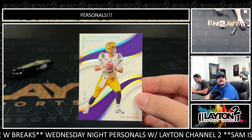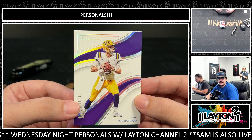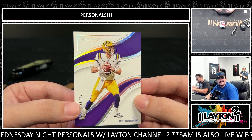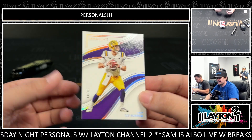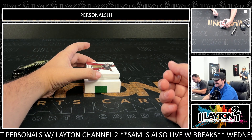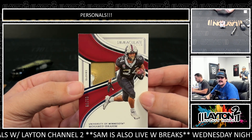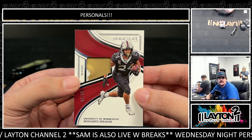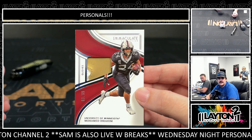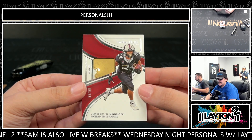Redemption in there. First up we got Joe Shiesty — Joe Burrow, LSU. That's Joe Shiesty, to 99. He was good at LSU, man. Ten of 99. He's not good now — fair. Once he finds Jamar he's good, you just got to find Jamar every game. Here's a gloves relic — Muhammad Ibrahim, to 99, with a piece of the glove from the University of Minnesota Golden Gophers.